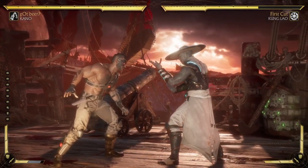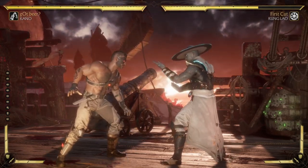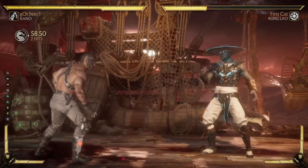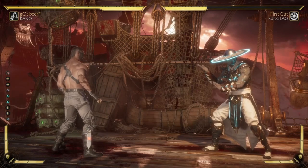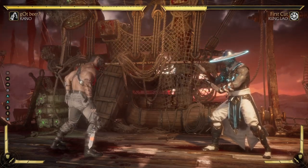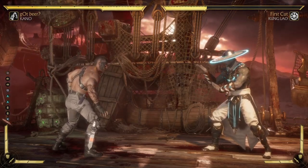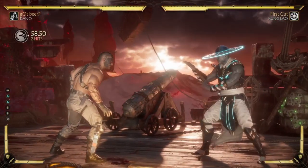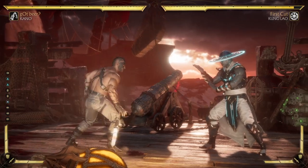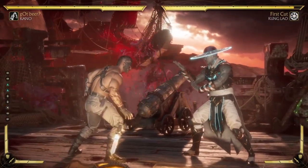I often go for stagger combos because there's potential in them and I want to see how far you can take it, and how enemies react. The reason I use the wagamite here is because it gives me an option select — I can see if I'm hitting with the two-two and hit confirm. If I hit everything I can step forward into back three; if they block everything I can go back.